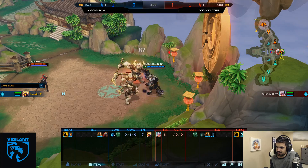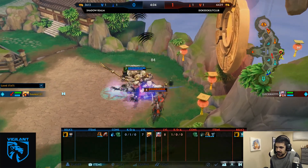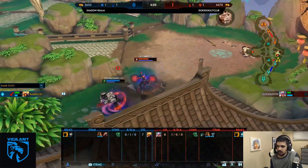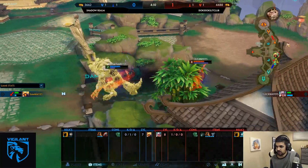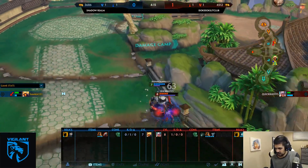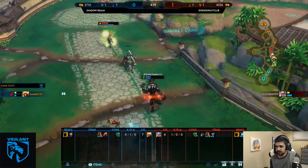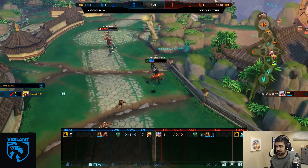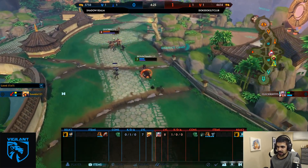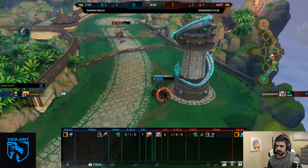Another Hog opportunity here for Hawken. Another thing Hawken can look to do is ult when she shields — that should definitely be a big play by him. But unfortunately for him, Jabber is content to hold out that shield as long as possible. He recognizes that's a possibility and he will not shield early.